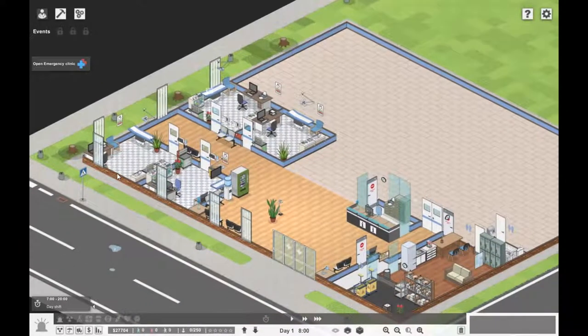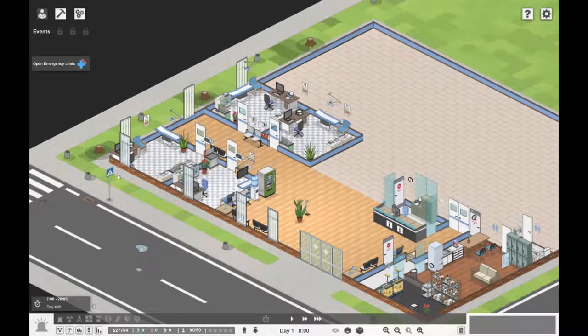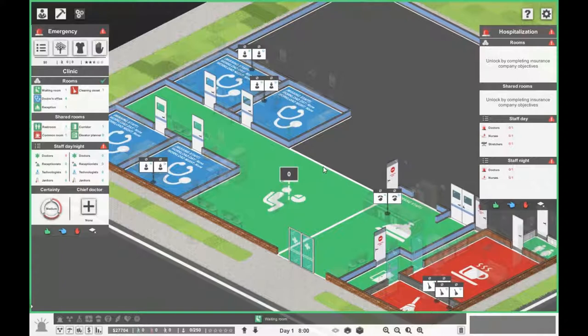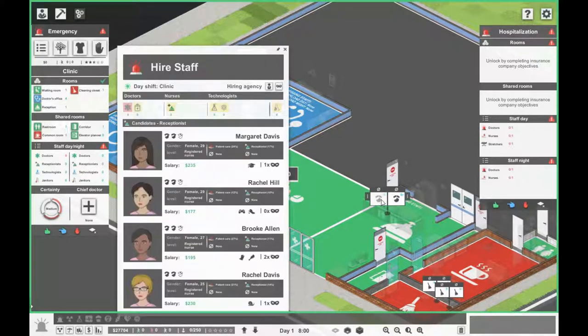The clinic is nearly ready. Any room requiring staff will show a 'missing staff' indicator. We need at least one receptionist, so let's click on the nurse icon. We're looking for a nurse with receptionist skill. Every one of the available candidates has receptionist skill, and they all also have a patient care skill — some with higher receptionist ratings than others.